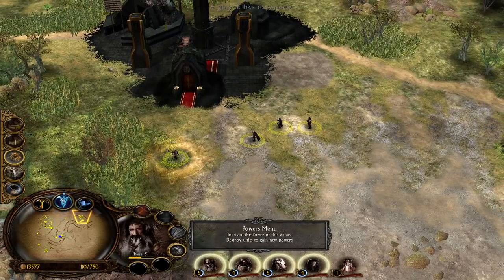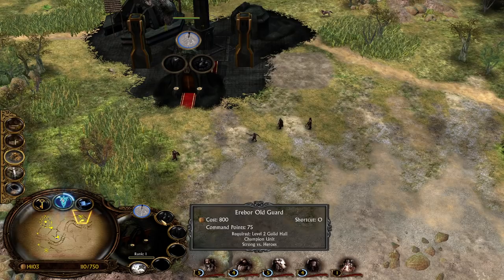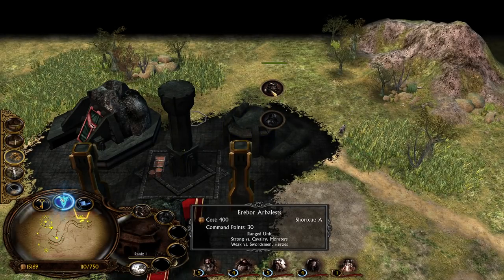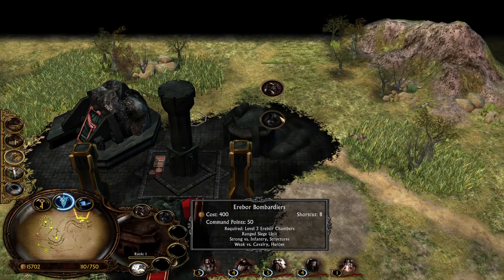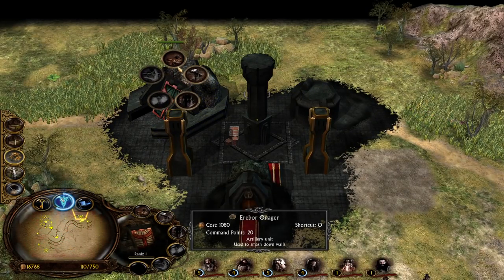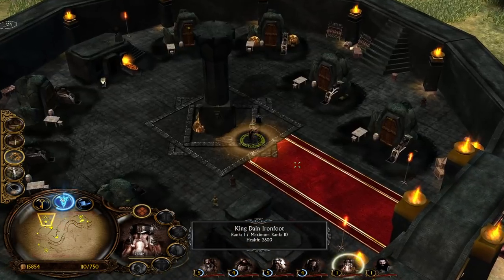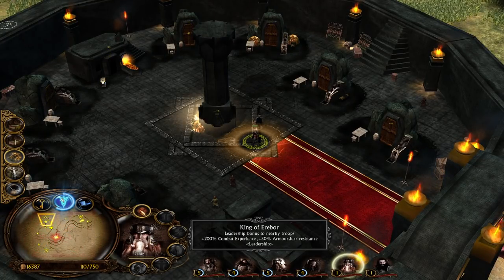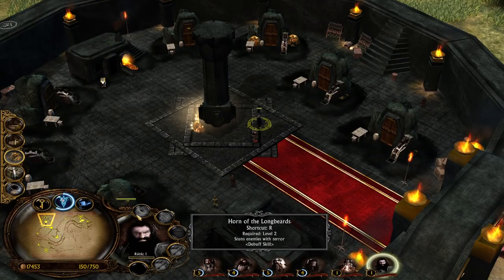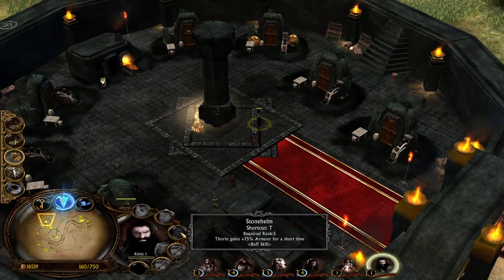With four power points collected, we can now recruit the Guild Warrior — strong against everything except heroes. Erebor Old God Champions are strong versus heroes as anti-hero units. The Erebor ballistas are range siege units. You need level three to recruit the onager artillery unit — let's do that! Iron Scorpion is used to smash down walls. King Dain Ironfoot is here: leadership bonus — 200% increased combat experience, 50% armor, and fear resistance.